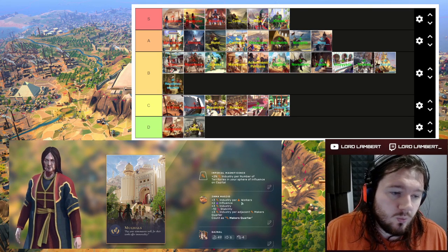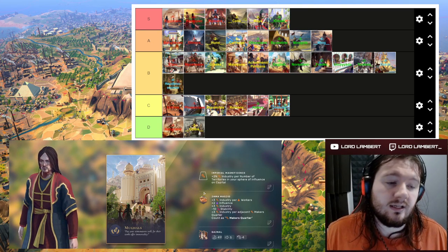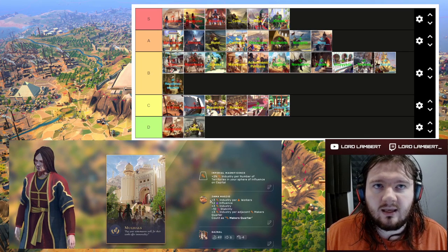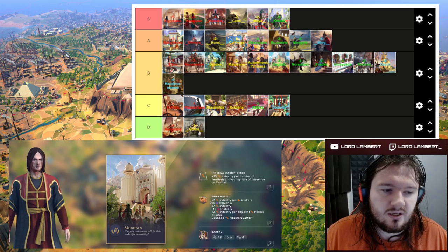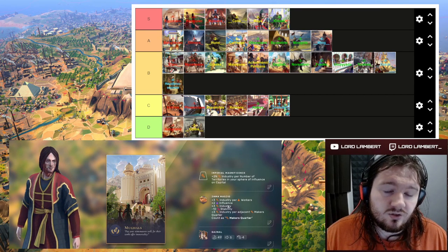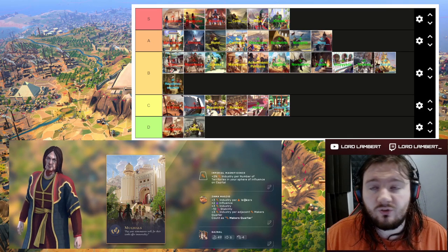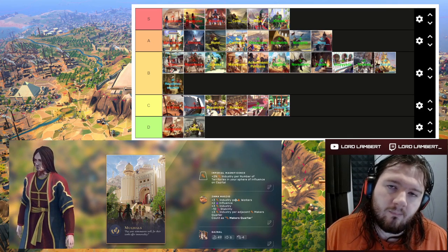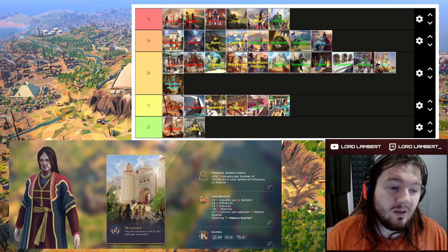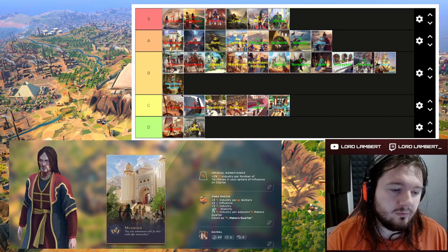The Jama Masjid gives industry per workers, extra influence, plus industry, and plus industry for adjacent Makers Quarters. It's not on the level of the Baray, but it's very good — seeing plus 50 to plus 60 from it is not unheard of. If you've got 20 workers in your city you're getting plus three industry from each of them. That's really really good, and this is per Jama Masjid — build five of them in five different regions and you're getting tremendous value.